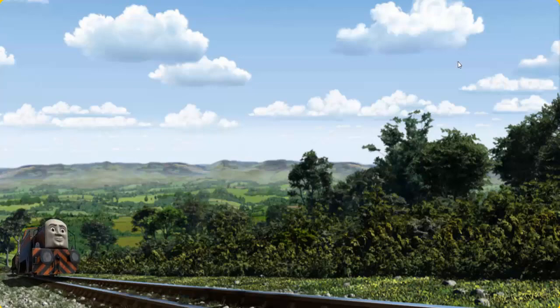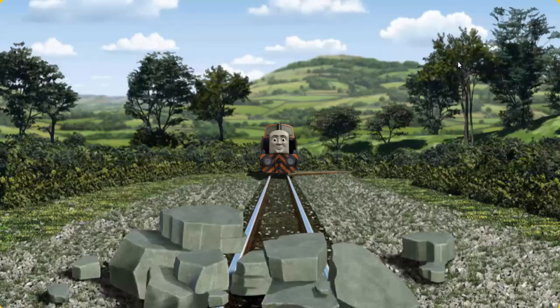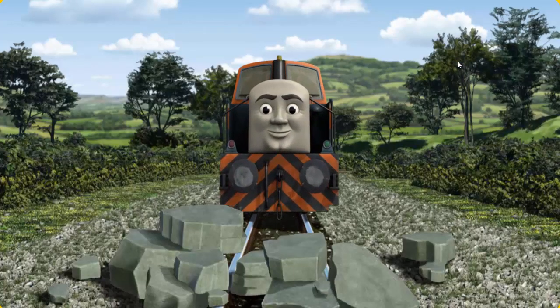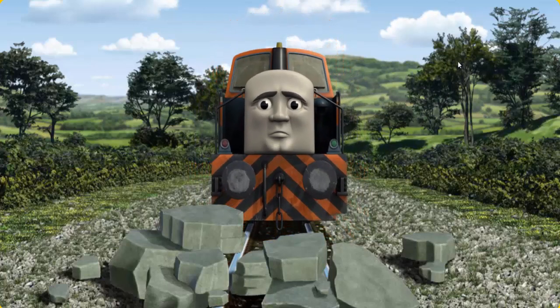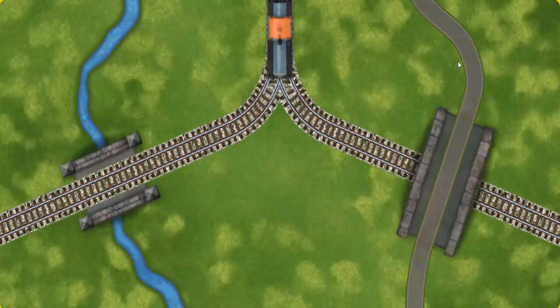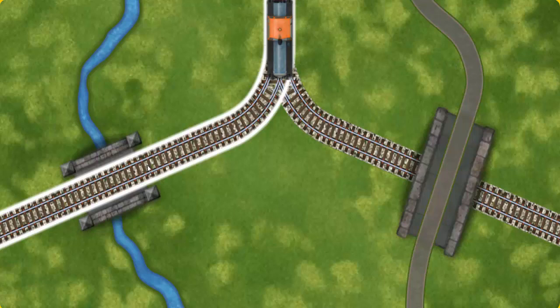Den set out for Farmer Trotter's farm. Suddenly, the tracks were blocked. Den had to stop. He would have to go another way. Help Den find the track that goes over the shortest bridge.